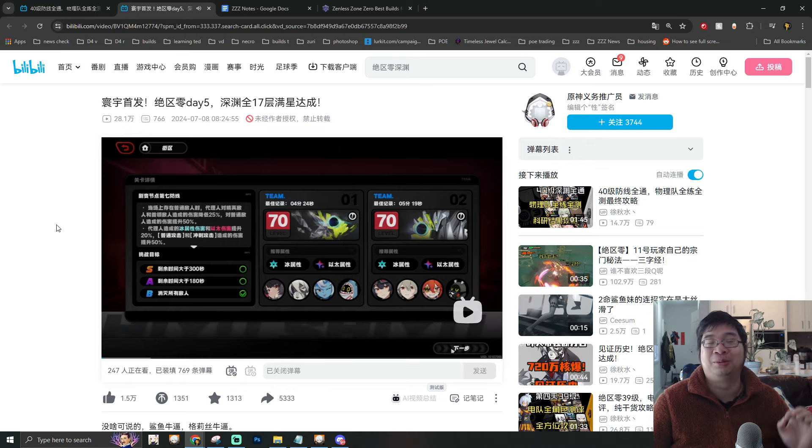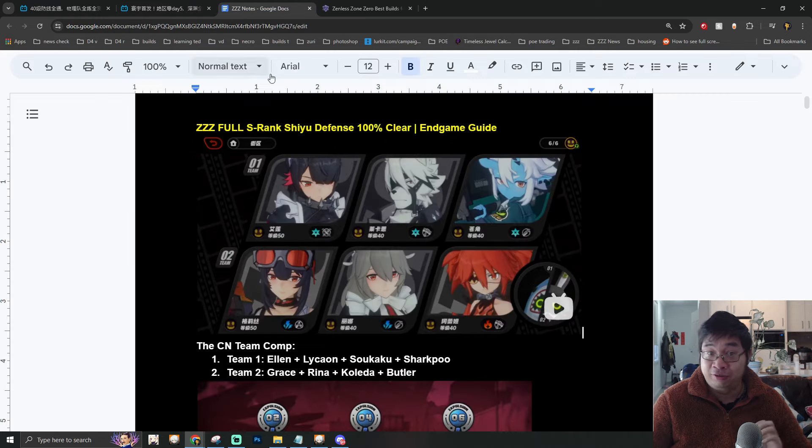In case you're wondering, yes, he was fighting level 17 monsters with this particular lineup. The first team he's using is an ice team with Allen, Lycan, and also Sokaku, together with Sharkpool as the ice pet.